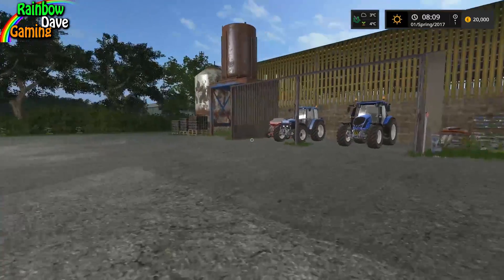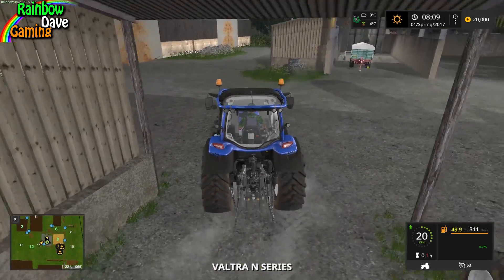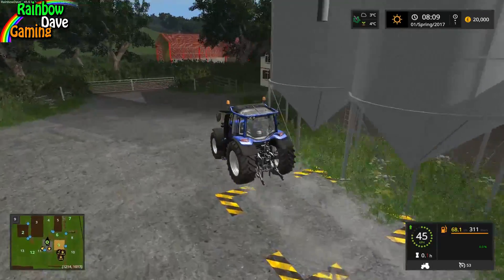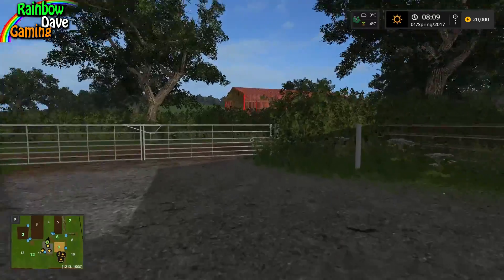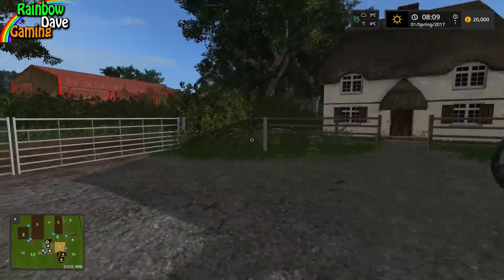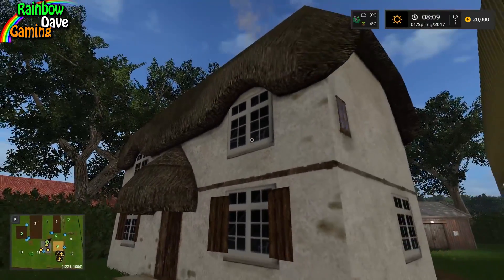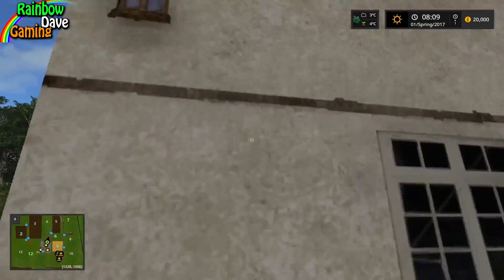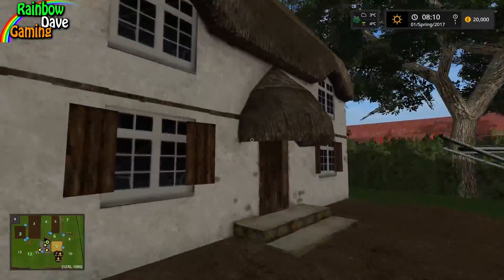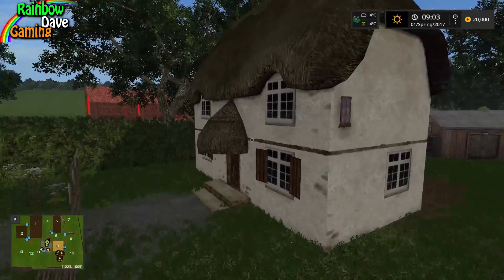We're going to use the Valtra to drive around. It's not going to be a long map tour — I'll bring up the map so you can see where I'm going. My mods are preloaded in, so I won't need to load them later. Because it's a small map, it is absolutely chock full of detail, like this little cottage. First time I've seen it — this is a beautiful little cottage, actually. The lights do turn on and off over time.